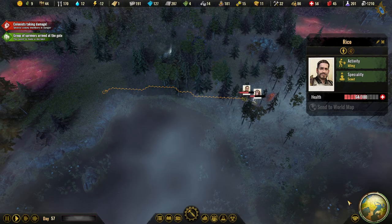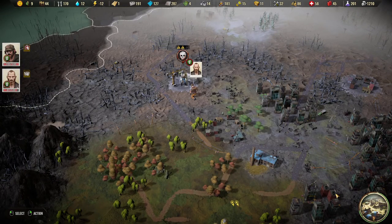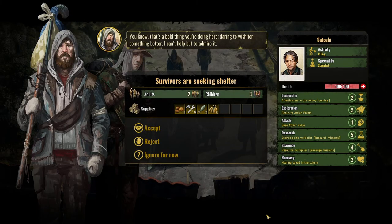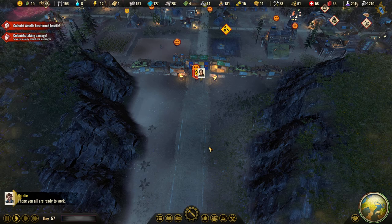Nice — we'll see you there. Group of survivors at the gates! Leadership, exploration five in research, four in scavenge — that's really good. Satoshi — two adults and three kids. Welcome!